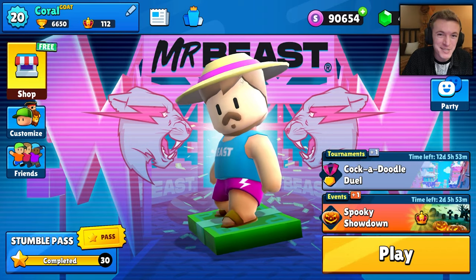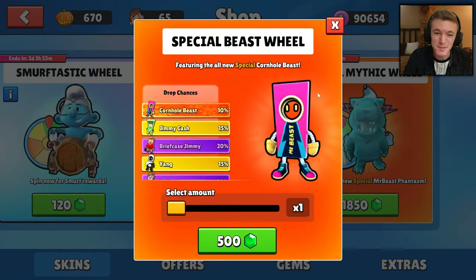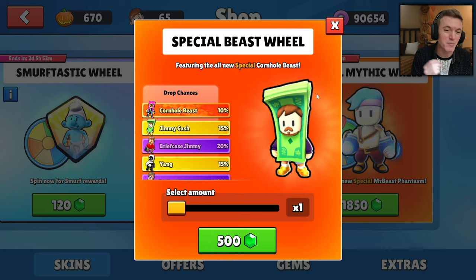Hello everyone, welcome back to another video. Today we're going to be spinning the brand new special beast wheel in the Stumble Guys item shop to try and get the brand new Cornhole Beast special, Jimmy Cash legendary, and Briefcase Jimmy epic skins.